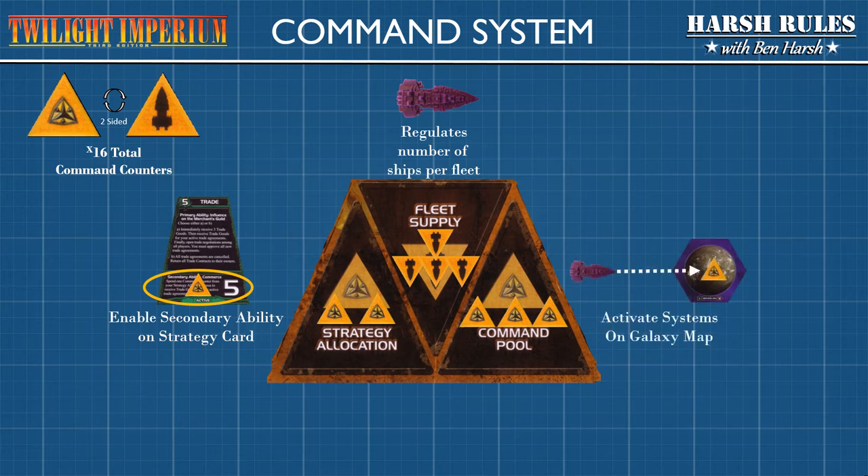Counters in the command pool represent the number of systems that you can activate. When activating a system, you can move all ships to that system within range. Fleet supply allocations are locked in until the end of the game round. Command counter allocations to strategy and command can be spent throughout the game round. At the end of the game round, any spent command counters are returned to the reinforcement area.